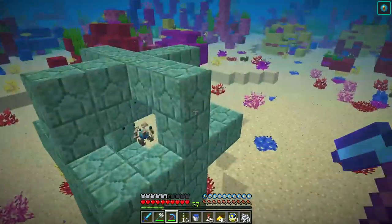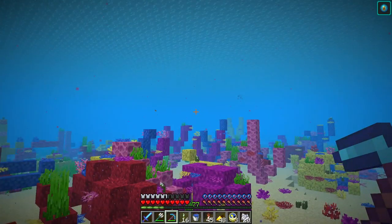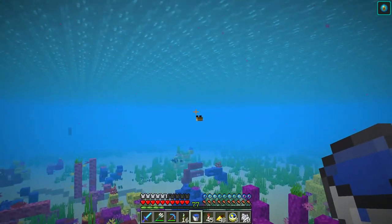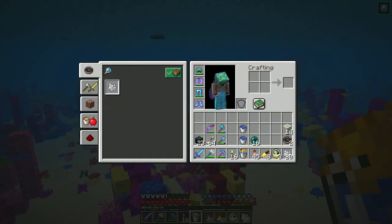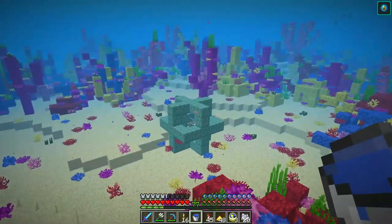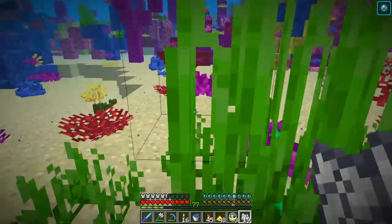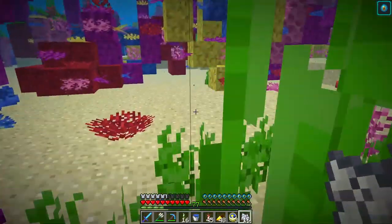I set up this conduit so I could stay under here and didn't have to constantly be worrying about coming up for breath, and I could stay here at night. So this is a warm ocean area, which means bone meal does interesting things — it grows corals and coral fans, seagrass of course, but it does all this stuff. So I've been going through and redecorating and then harvesting the corals.